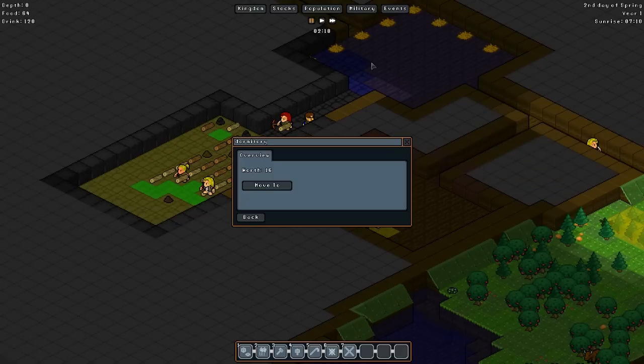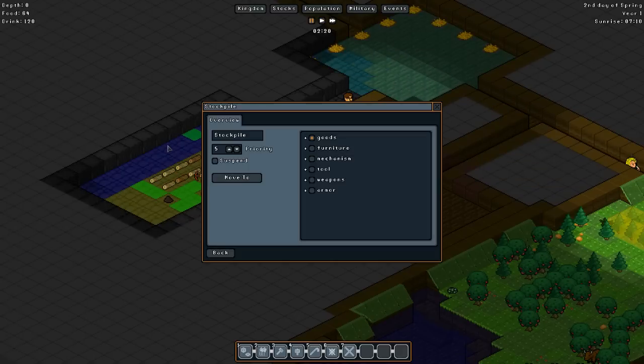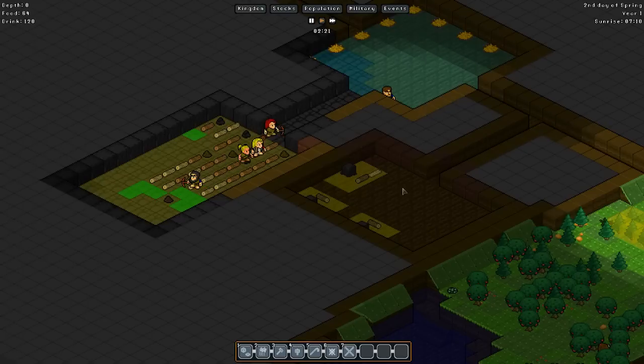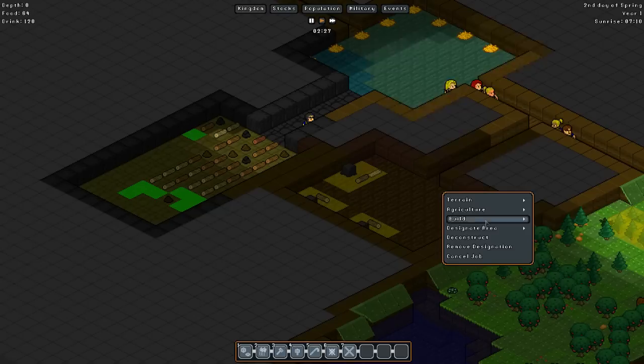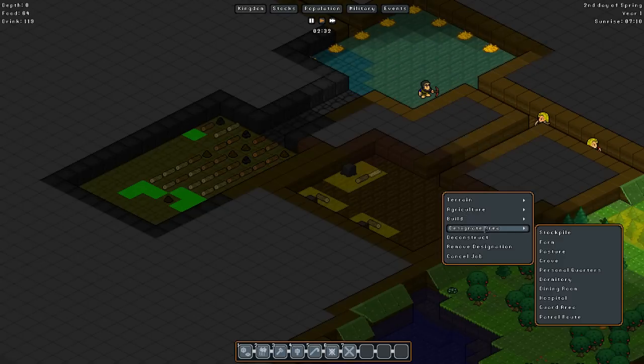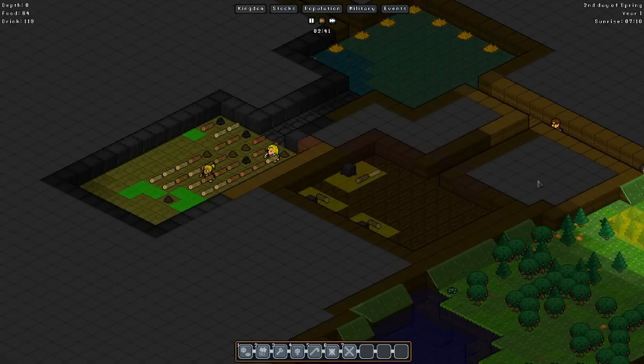We can take a look here - the worth for the dormitory is 16. Our stockpile I don't think is necessarily worth anything. Can we actually designate area? Grove, personal quarters, dormitory, dining room, guard - nope, nothing yet. So we don't have to worry about that quite yet.